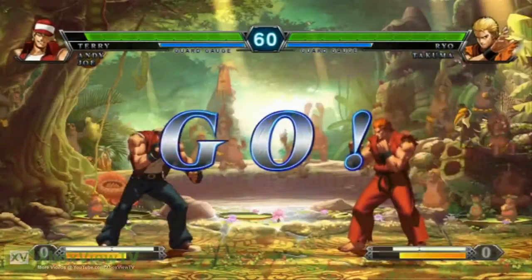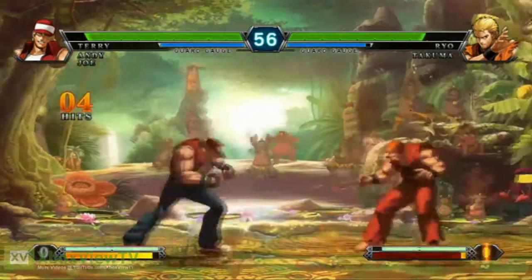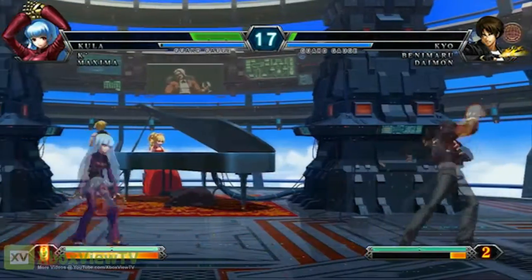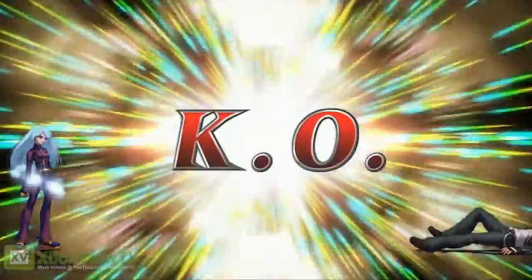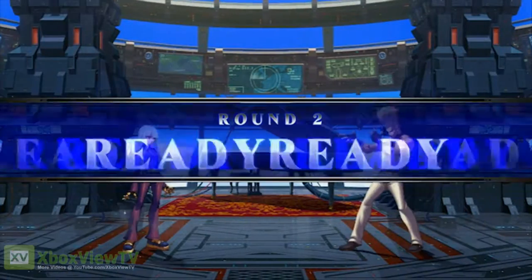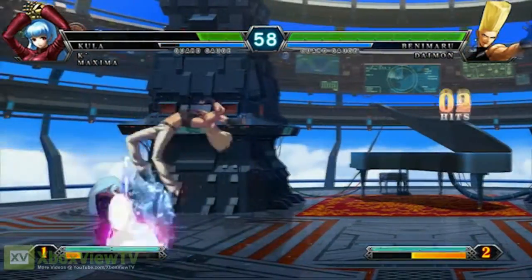King of Fighters is a three versus three game where you fight one on one, and when your character is defeated your next character comes along. One essential strategy is to beat your opponent as quickly as possible, because the amount of time remaining after winning a round determines how much health your next character gets back — the more time you have left, the more health you regain.